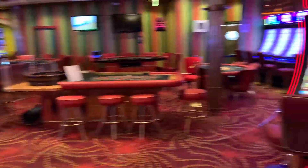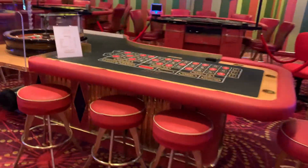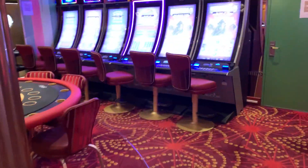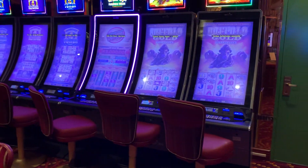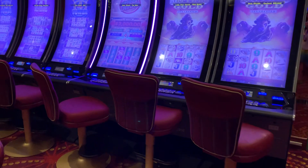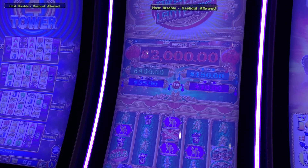Back over here to the tables. My favorite table here — the non-smoking table. This is another bank of Wonder Four Tower and classic Buffalo, with some game in the middle just kind of randomly shown here — a Dragon something.